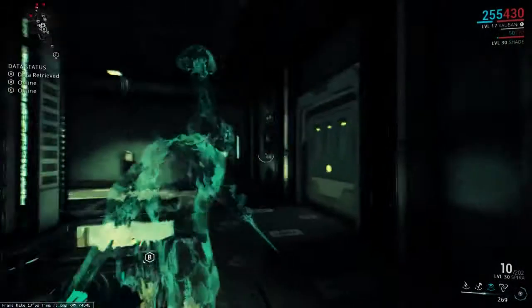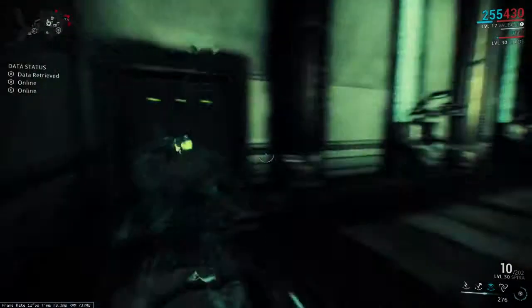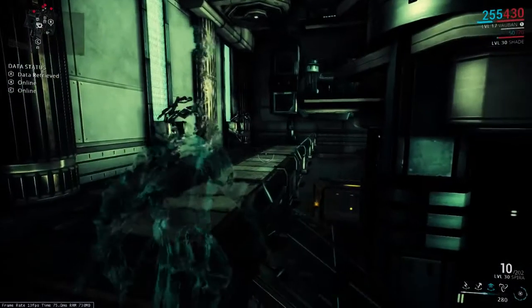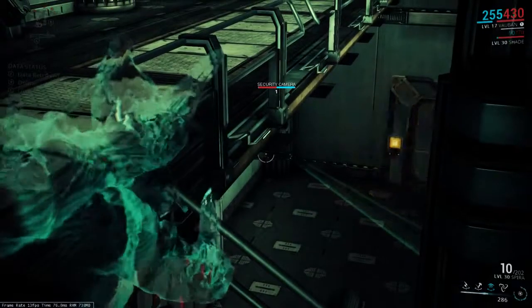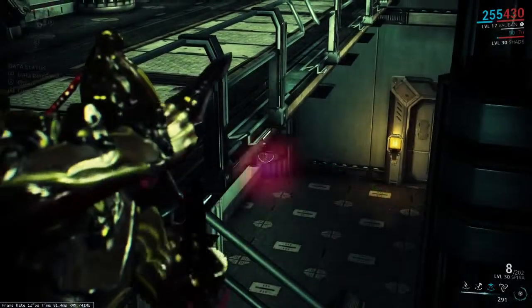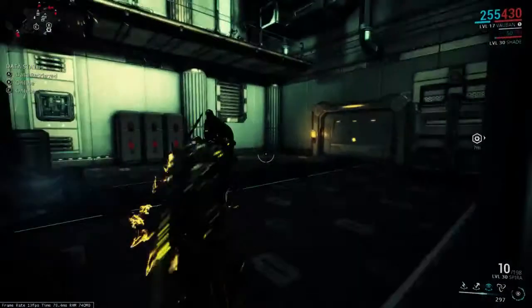This room has a couple of different ways you can go about it. First of all, you can always run down to the middle of the room, kill all the enemies, and hit a button — I'll show you that button — that turns off all the lasers you need to worry about. Or you can actually press the button beforehand, because it's in a location where you can get to it without being seen by enemies, to turn off the lasers so you can get to the enemies easier.